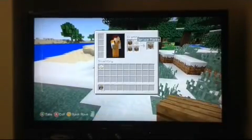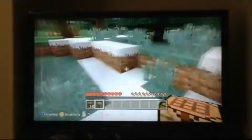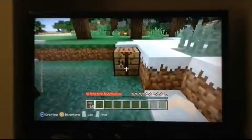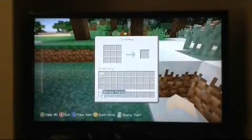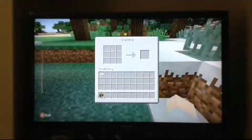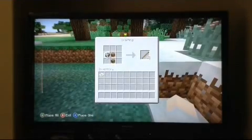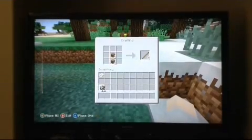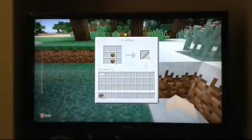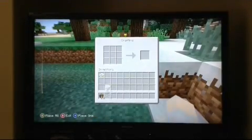I forgot to mention that you only have four squares in your inventory. But if you place a crafting table, you have more space — like nine squares. And we shall first craft some sticks. Let's make more. There we go. And then we got some sticks — let's make some tools.